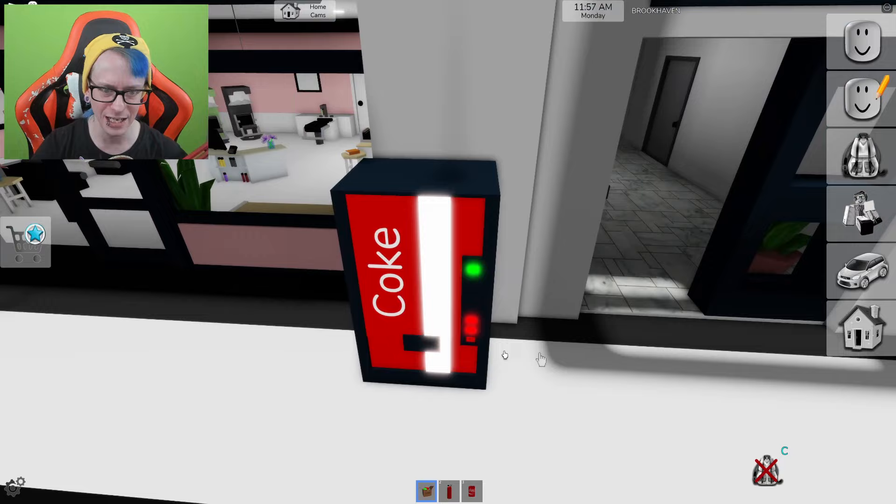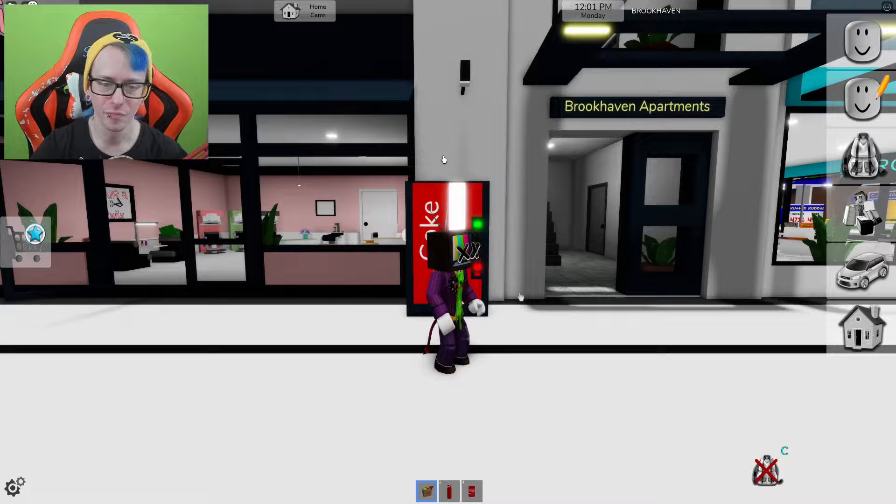You can put a vending machine outside the grocery store and try to take people's money — I don't know. You can hide inside it and just sit there. Why? I don't know. So now you've got that prop, but you're probably wondering what the other ones are.